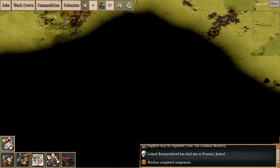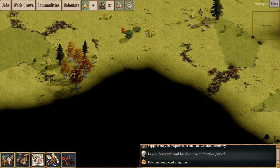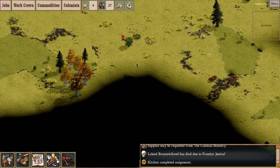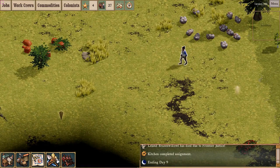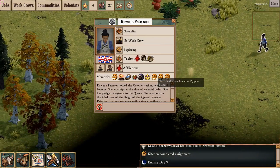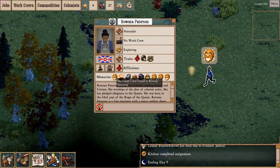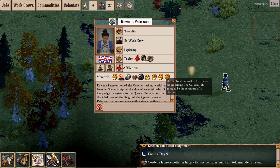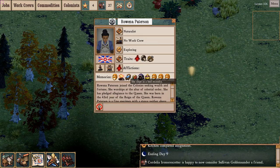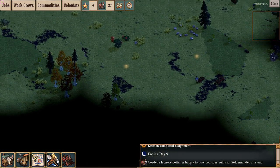I realize this kind of sucks because you can't see my mouse cursor, but trust me, I am clicking to place an explorer beacon in the black fog of war, and an explorer will walk to all valid explore points. Our explorer is Rowena Patterson — she seems a happy lady. She has made friends with herself twice, which seems to be a recurring bug. But she's well fed and well rested, and that's all we're really concerned about.